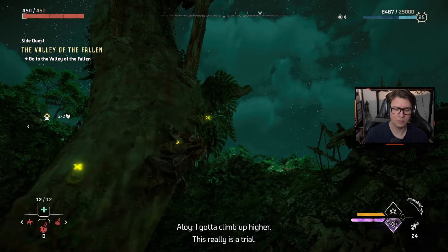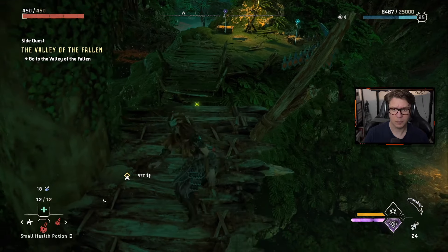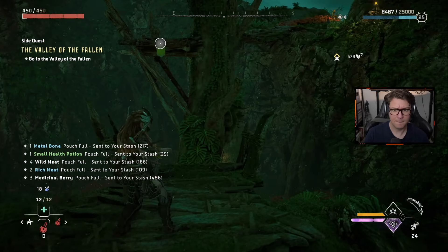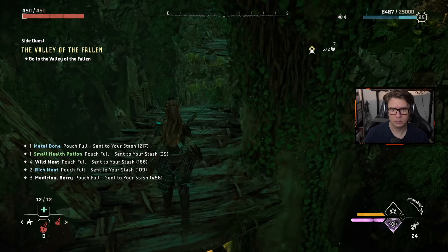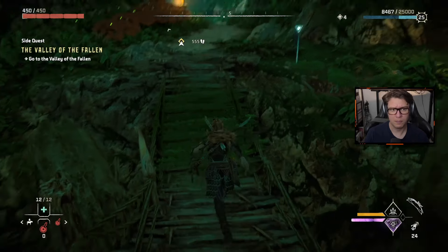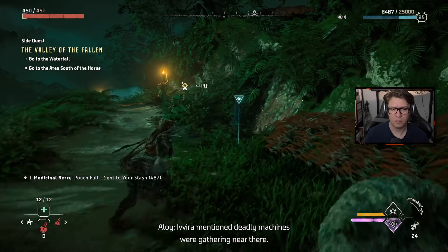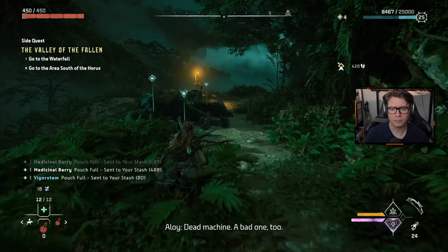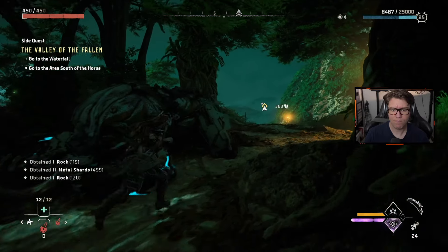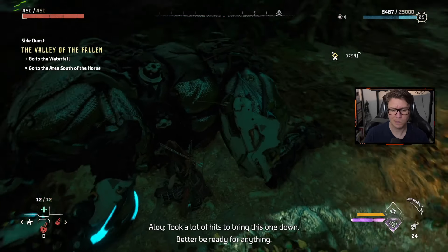What the hell is going on? Nice. That made my butt pucker. Made it. Now to find the waterfall and the cliff south of the Horus. Yvira mentioned deadly machines were gathering near there. Dead machine — a bad one too. Another dead machine. Took a lot of hits to bring this one down. Better be ready for anything.